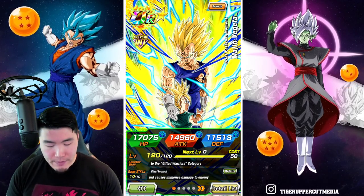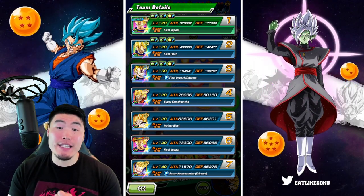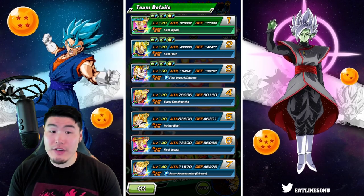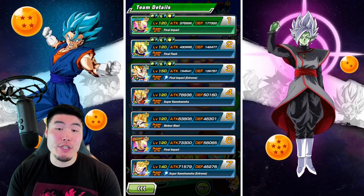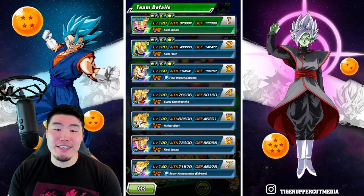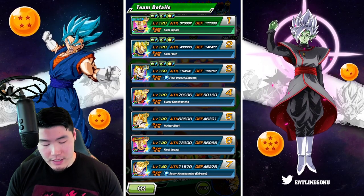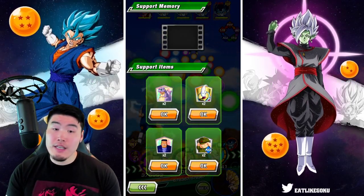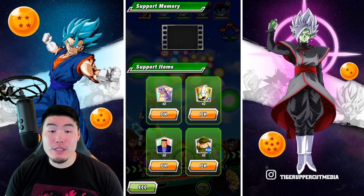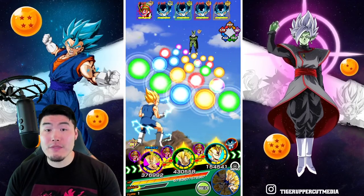Here is a quick look at the team we're going to be using. We got the double INT Majin Vegeta leads, TEQ Super Saiyan 2 Vegeta, LR Majin Vegeta, INT Super Saiyan 2 Angel Goku, Fizz Super Saiyan 2 Goku, and finally the Fizz Super Saiyan 2 Gohan. For support, the items are the same as usual, with the exception of the Oolong, which we're going to be using to hopefully get a few 18K supers for the LR Majin Vegeta.